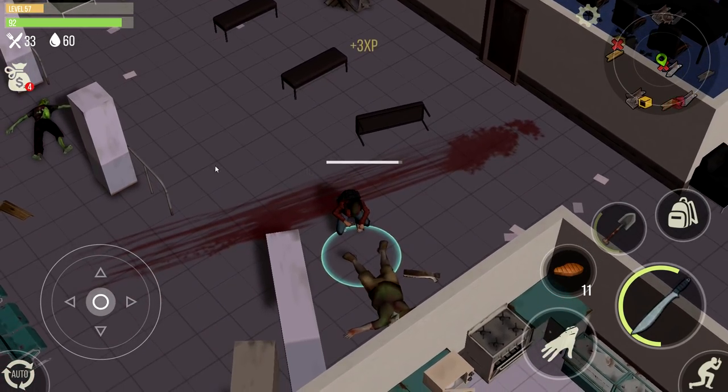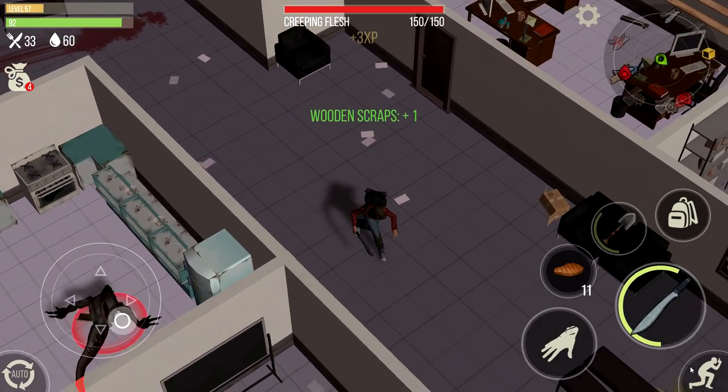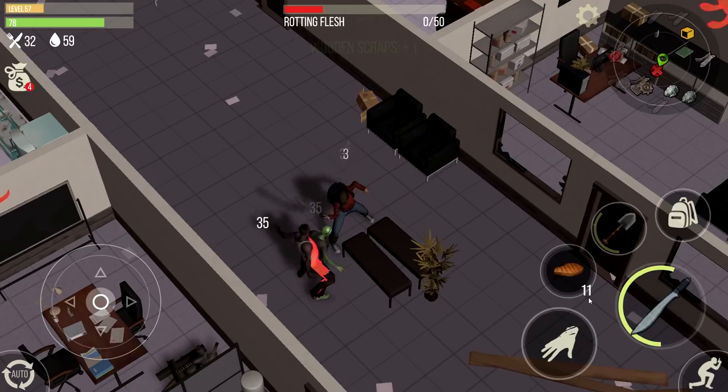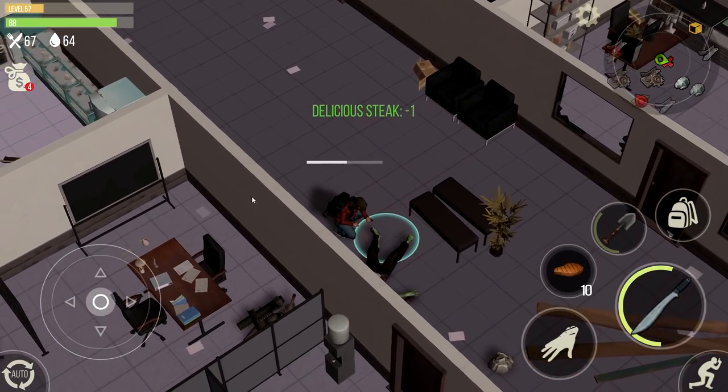When you get to the mutant room, just drag the enemies out one by one. Do not kill them all together because that's going to cause problems and you're going to get crowded by zombies. Just drag one zombie out at a time and you're going to be fine.